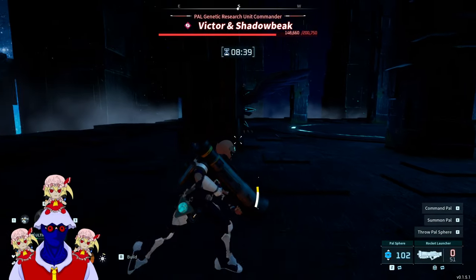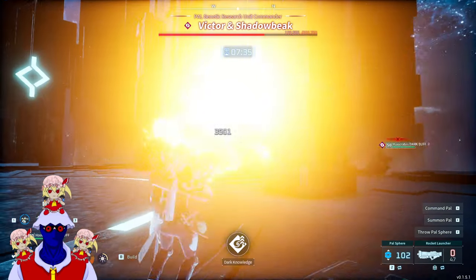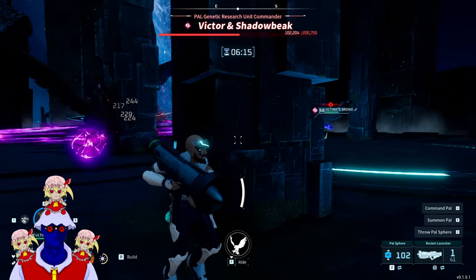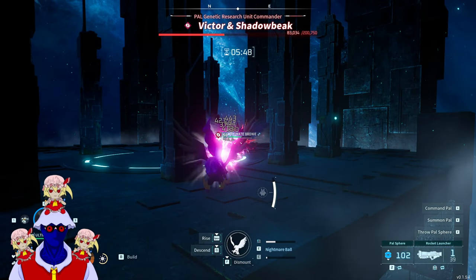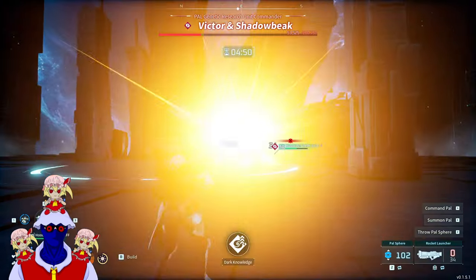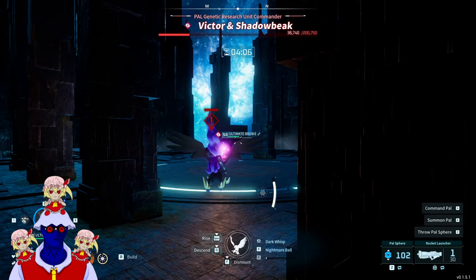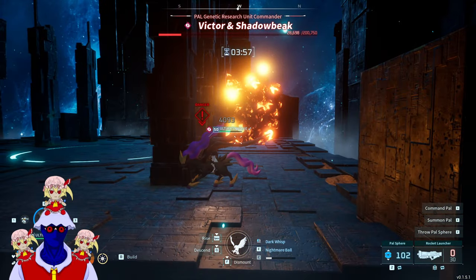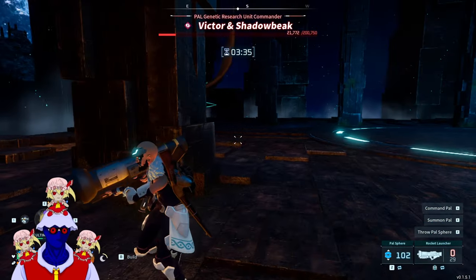Pull him out. He does have great damage — all you need to do is make sure he doesn't die. Always rotate between your pals. Look at this damage! And it's just that easy. The key thing is just keeping your pal alive. Always pull your pal out of this attack — this attack is actually insane.